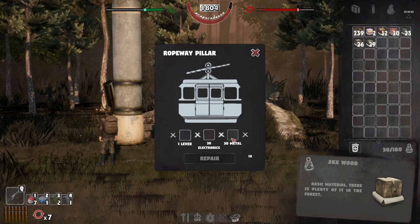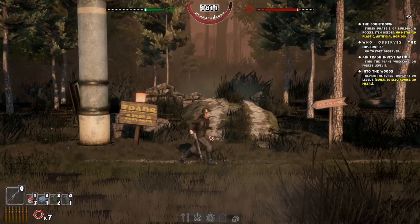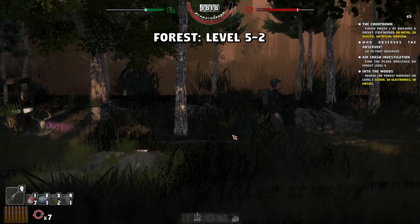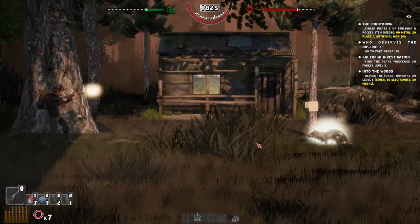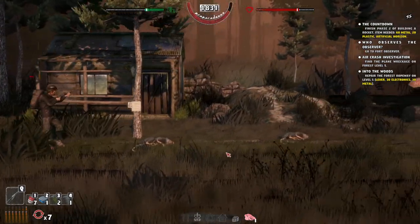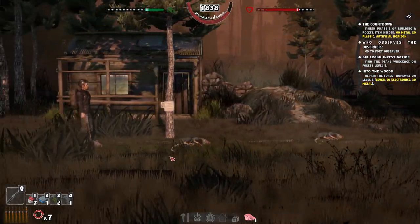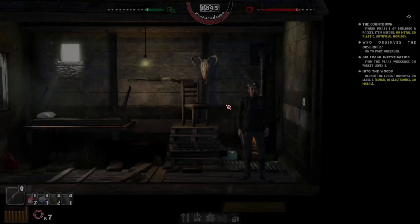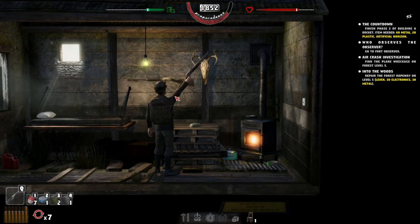We need 30 electronics, 30 metal, and a lever. The metal's not too bad, but 30 electronics is going to be rough. We just need to remember to buy computers and radios every day. Oh hello — a cabin! Rats! The gun sounded weird — did you just nail every single one? This guy's a sniper! Let's go in there and clear out what we can.